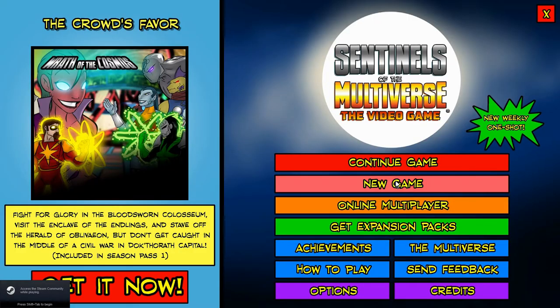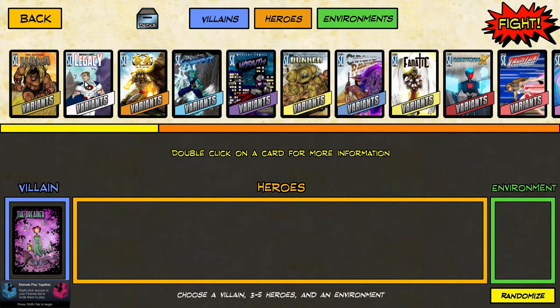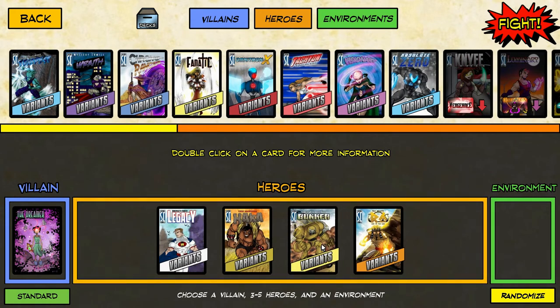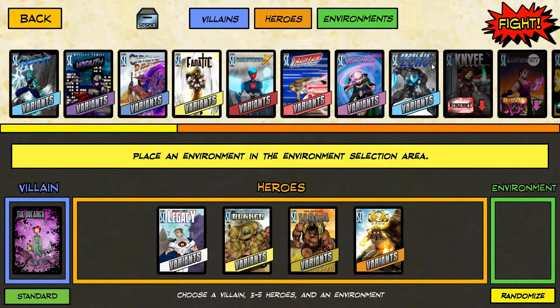So we're up against the Dreamer today. The Dreamer is a really unique character — she only starts out with six health. But you can't kill her by killing off her health points. You have to kill off all her minions. You have to kill eight minions.